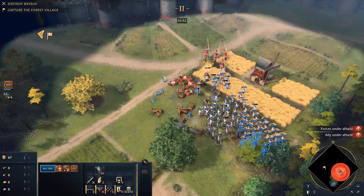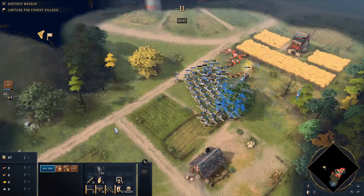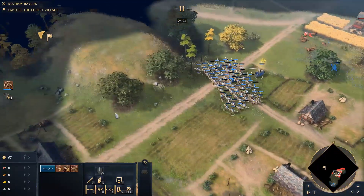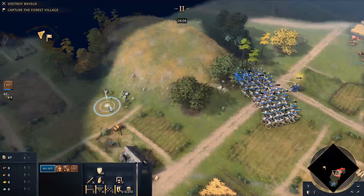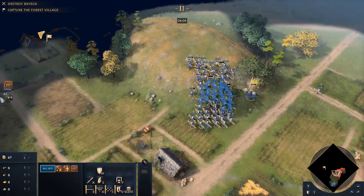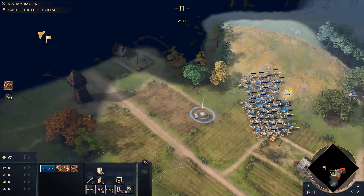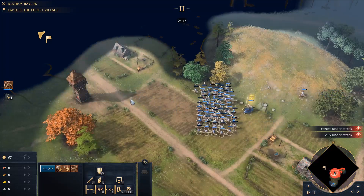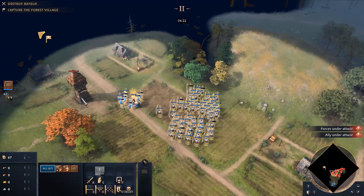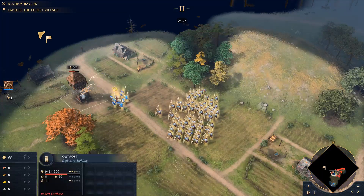I wonder if I've just gone the wrong way — that might be my mistake here. I'm losing a lot of units. We've got eight spearmen remaining. The windmill's never done anyone any harm, we can leave that. Seriously, this thing's going to take so long to burn this tower down. Armour up, lads. That was my attempt at micro — you never see it again.